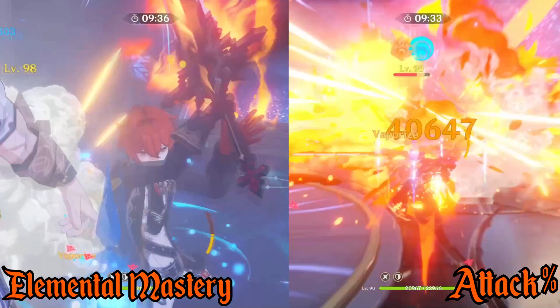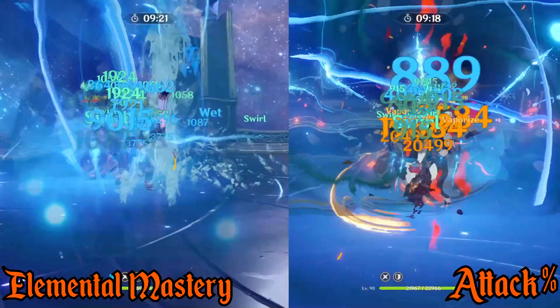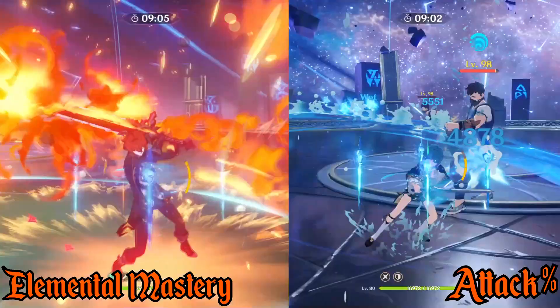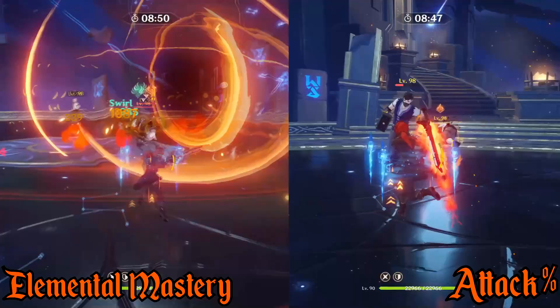As long as you can stay above 2,000 attack — which is fairly easy if you have the Wolf's Gravestone or another high base attack weapon — I believe that EM will become increasingly important as it doesn't suffer from the same diminishing returns as attack percent. To sum it up, the decision to run Elemental Mastery on your timepiece rather than attack percent will all depend on your current stats and build. I would only recommend using an Elemental Mastery main stat if you're in the late-game with a near-finished build, because most people don't have a good enough Crit Rate to Crit Damage ratio, which is far more important even in Melt and Vaporize comps. This type of build is much more accessible for players that have good Crit Multipliers and enough attack to compensate for the addition of Elemental Mastery.